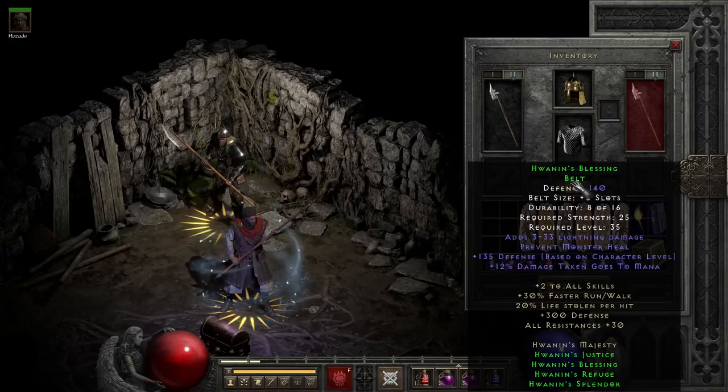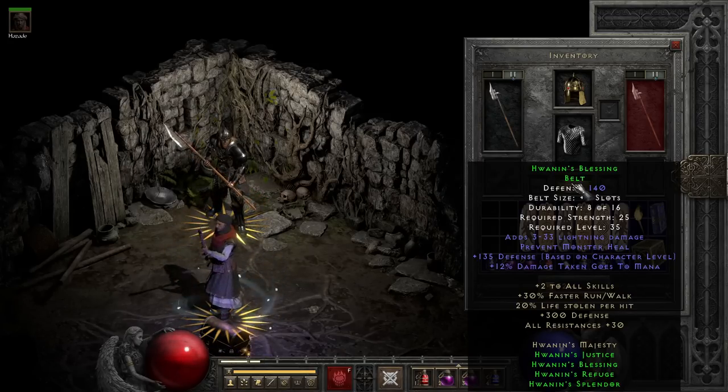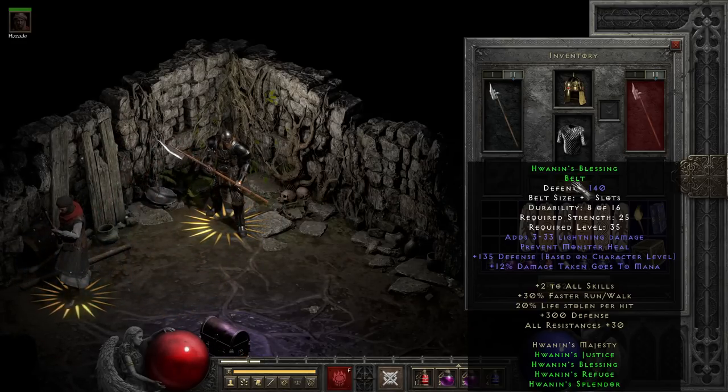Moving down first, we have our only normal tier item, the belt, which you will want to upgrade if you plan to use the set, since it's missing a row of belt slots until you do. As far as its mods, it's okay, with lightning damage, prevent monster heal, and a bit of mana recovery in the form of damage to mana. It also has a level-based defense bump, which is okay as well.